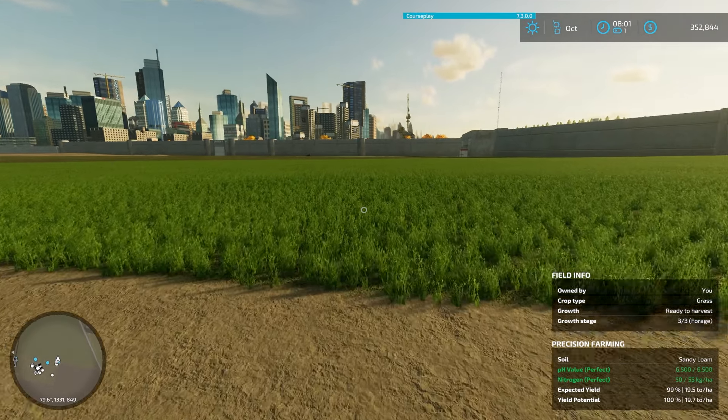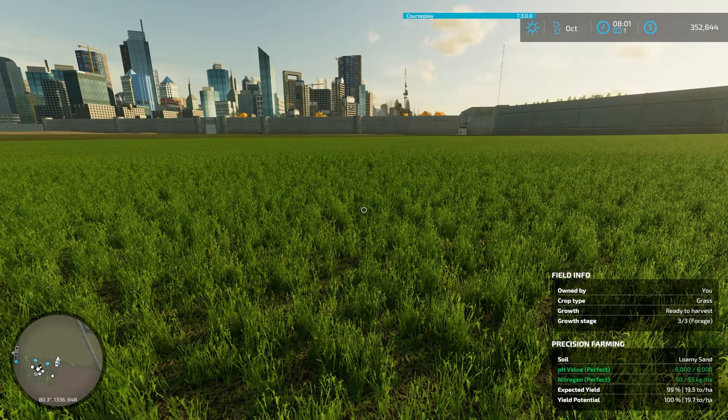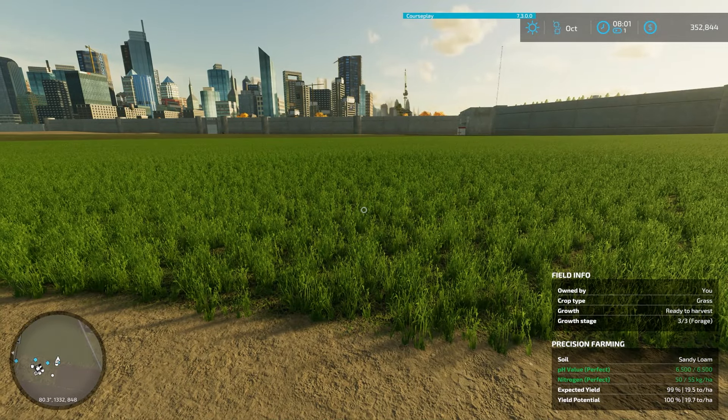Look at that, all bright and early, grass growing in. Growth stage 3 of 3 — one more month and we'll have a perfect harvest off of there. Hello and welcome back everybody, we are here on episode 3 of Saving Frontier.